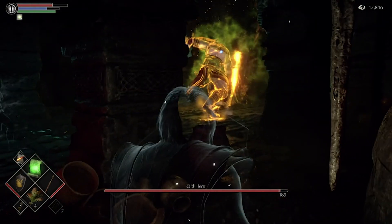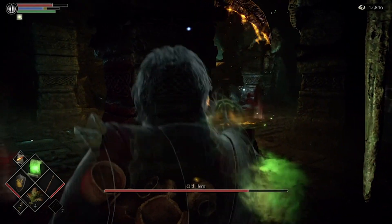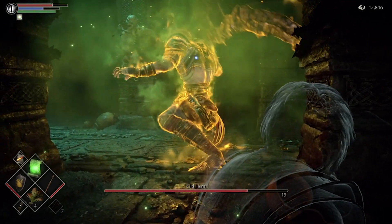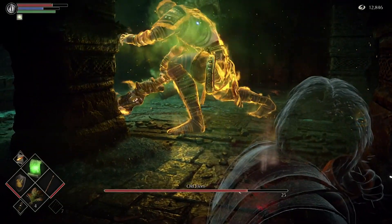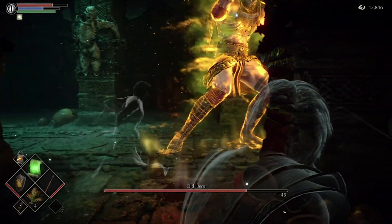You'll do up to 900 damage before you have to reapply it. To reapply it, you don't have to leave your corner at all. Just stay in your corner, lock onto him, and throw the Poison Cloud out again — it's going to reinfect him. Super easy. 900 more health depleted from him after about 2 or 3 minutes.